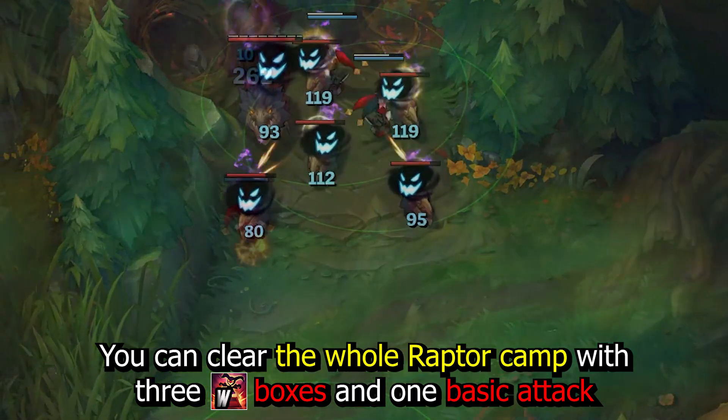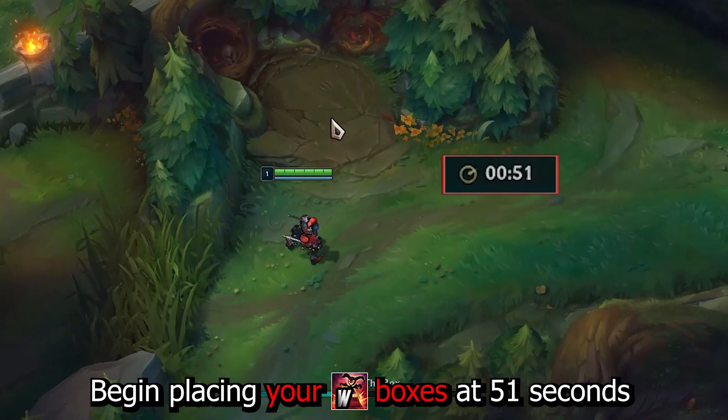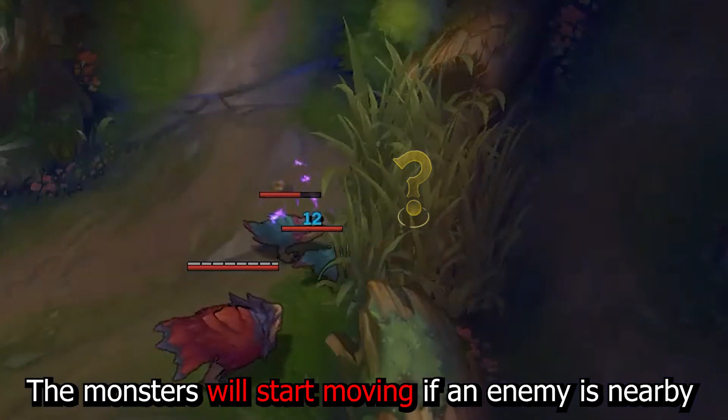You can clear the whole raptor camp with 3 boxes and 1 basic attack. Begin placing your boxes at 51 seconds. You can tell if an enemy is nearby if you attack a jungle camp and then use your Q — the monster will start moving if an enemy is nearby.